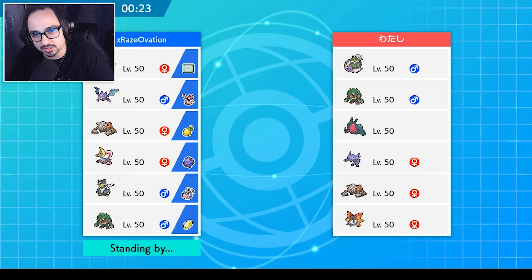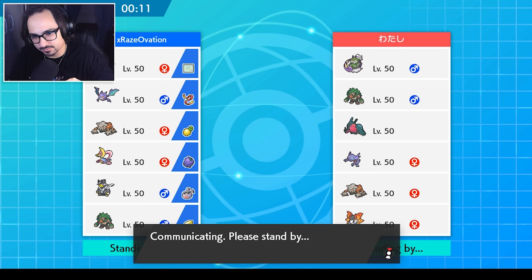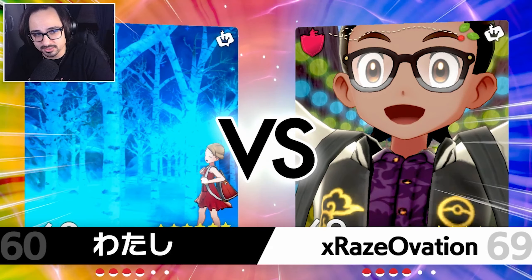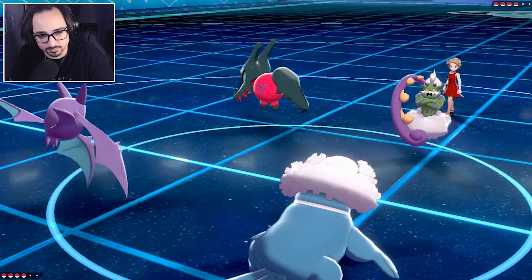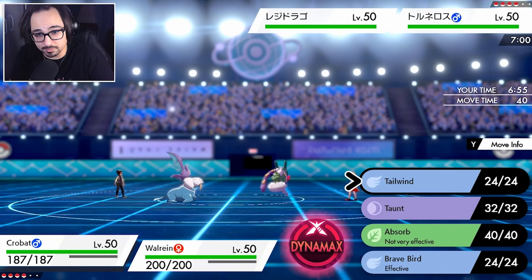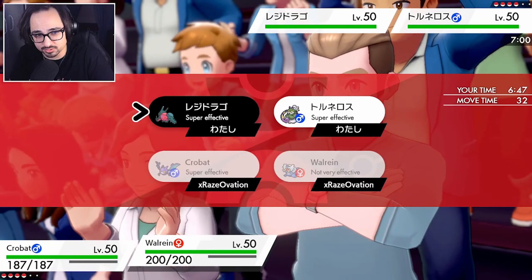My biggest issue would be a Sableye-Regidrago lead because it could just Quash and do Drago things — not ideal. I could avoid that by Taunting Sableye. Also that Volcarona — what is that doing there? Probably just Struggle Bug all day. I don't actually have a Rock move on this team — that might be something to consider. Rock instead of Iron Head on Walrein is probably the one thing I'd change. After these battles there were multiple situations where I'd really love Rock Slide. Good news — we match their Tailwind and Dynamax with Hailstorm.